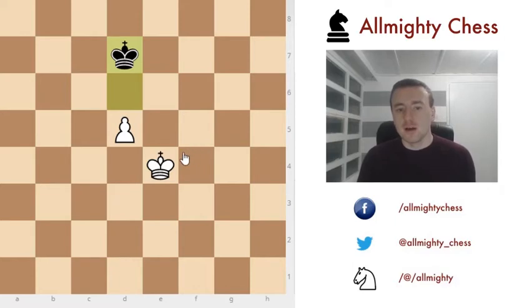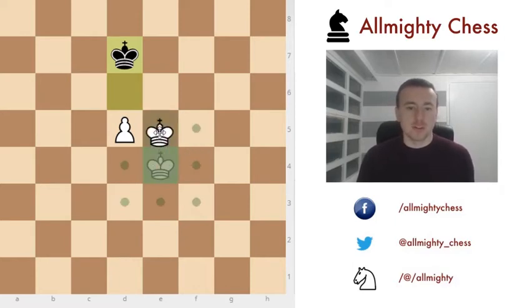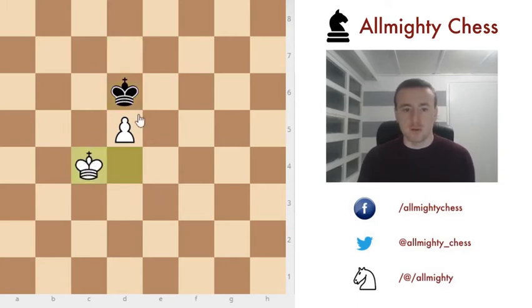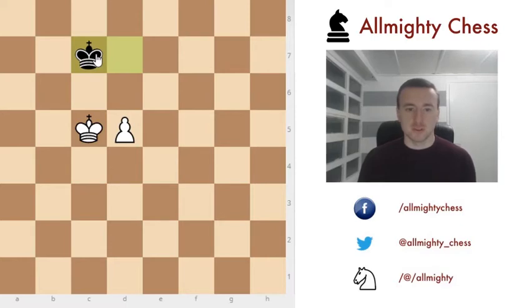White has a couple of options; the most common is pushing the king in front. But if he plays king to d4 instead, you can apply the second rule: when you have a chance, put your king in front of the pawn always, so white can only play around it and cannot move forward. So king to e4 or c4 doesn't really matter. The first rule was one step back, and black here is always trying to make an opposition on the white king — this way he will make a draw.